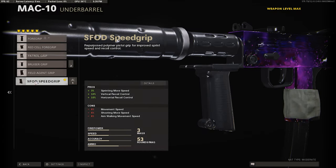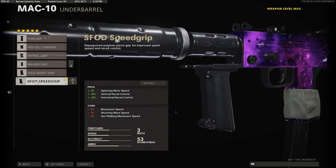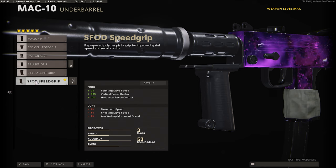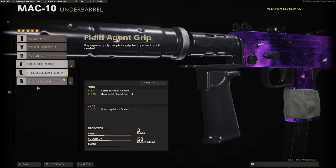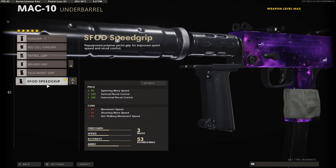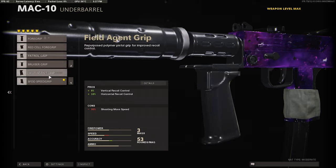The next attachment we're going to use is the Speed Grip. This is just going to make it so we move faster, spreading around the map — just going to be moving like Sonic. And then it's going to give us plus 10 vertical recoil control and plus 10 horizontal. This gun has a lot of vertical recoil, so the plus 10 is definitely going to help. You're still going to have to drag down your analog stick or mouse a little bit, but definitely want to use the Speed Grip instead of the Field Agent.